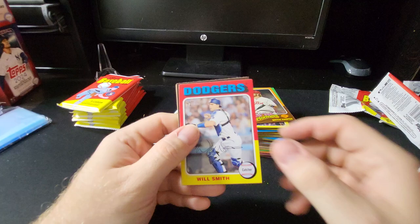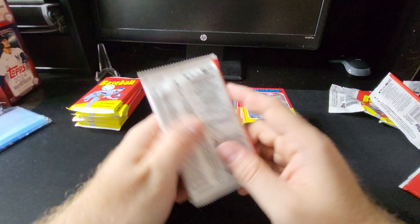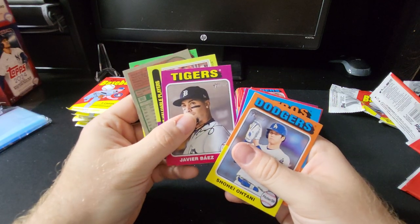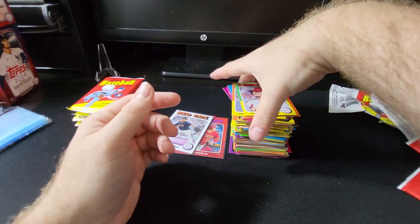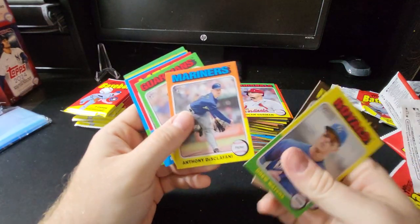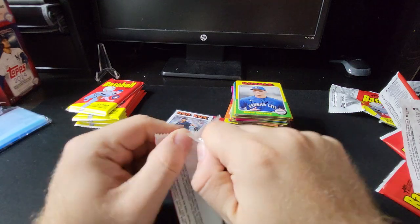If you're looking for hits out of this, hobby is probably going to be your way to go. With six packs to go, you do get a ton of cards so if you're chasing the set, never a problem. There's a base Shohei. Looks like we got another short print in the back — Aaron, James Savali, Nolan Gorman. Keep trucking along. Here we have a Flashbacks card — the Trans-Alaska Pipeline beginning.